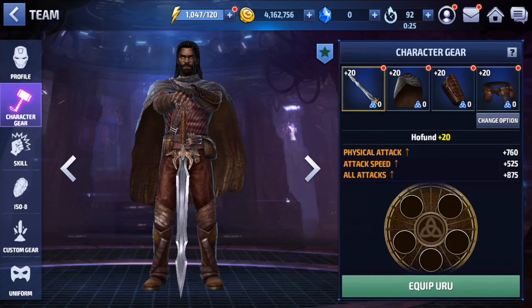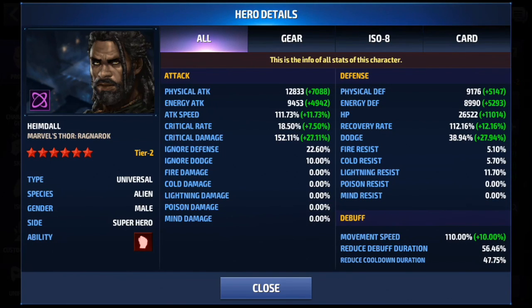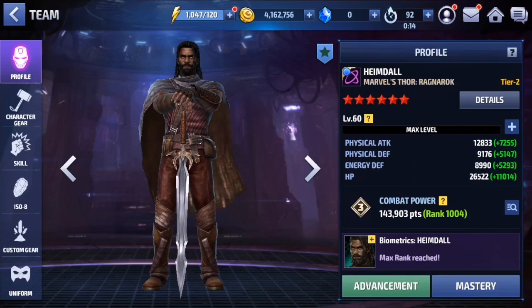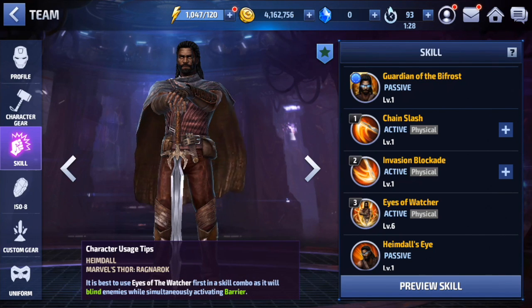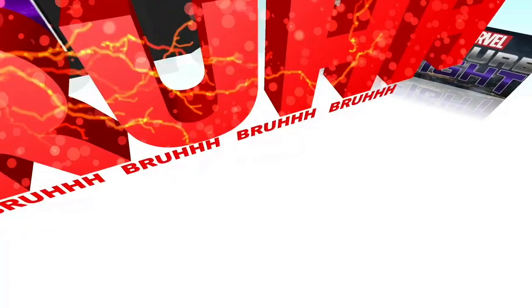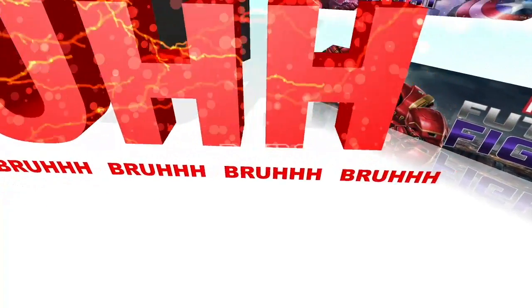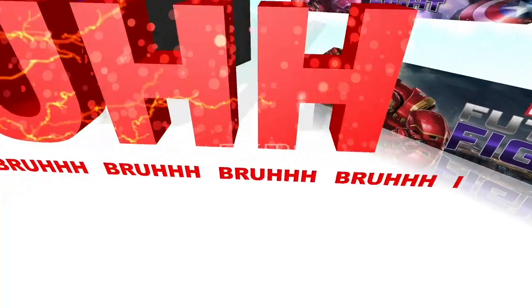Nonetheless, this guy is really nuts — not much more to say. You just want to get him and work on him. Work on that dodge — we've got almost 40% right now. For the ISO, I gave him group ISO personally because his kit already has an all-attack buff on skill three, so having it on the ISO and activating it constantly isn't worth it. Give him something that helps more. Anyway, this is the T2 Hamdul review — hope you enjoyed it and we'll catch you in the next video.